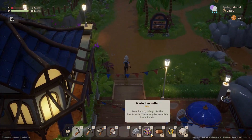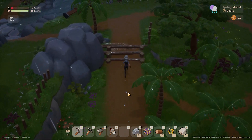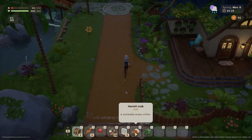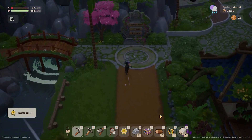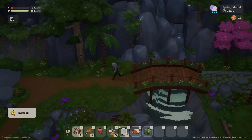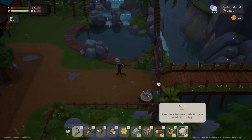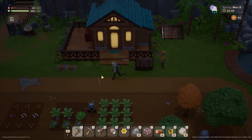Unlock it and bring it to the blacksmith — or maybe there's something valuable inside. That's really exciting! So we got three coffers, something to bring to the museum, kelp, more scrap, and some cute little things. Okay let's quickly put things away. We have a lot of stuff today!